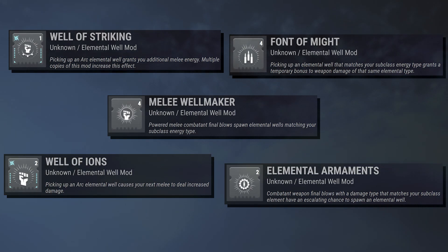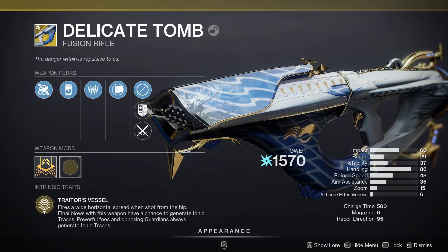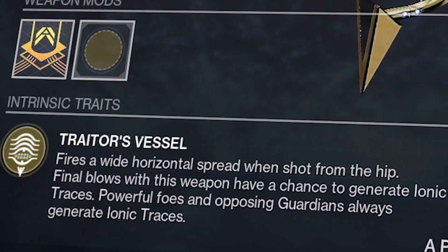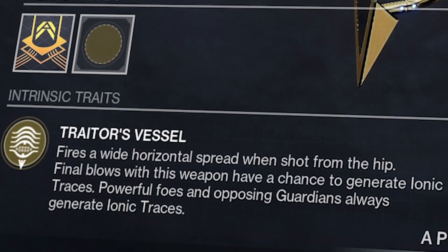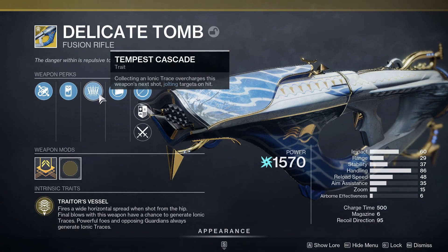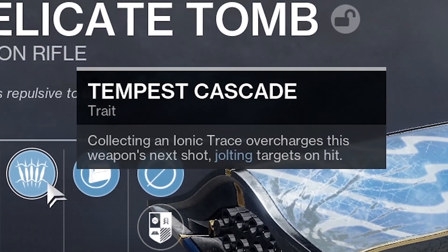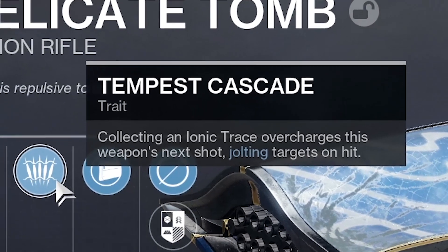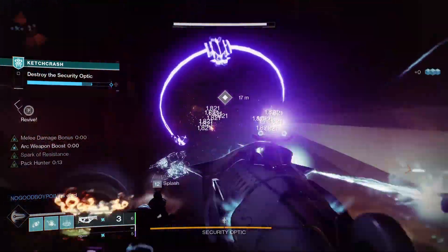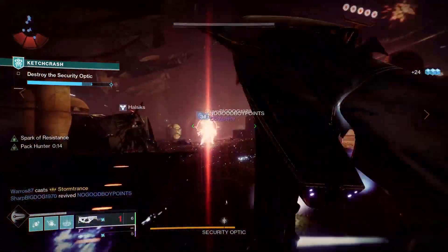Our Arc weapon for today is the brand new Delicate Tomb Exotic Fusion Rifle. I love this fusion rifle in PvE — the hipfire spread is a bit weird, but it's a rock solid weapon. The exotic perk is what we're really interested in: final blows have a chance to generate Ionic Traces, and powerful enemies will always generate one. Pair that with Tempest Cascade — picking up an Ionic Trace overcharges the weapon's next shot, jolting the target on a hit. And remember Electrostatic Mind: defeating a jolted target gives a free Ionic Trace.